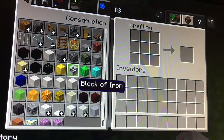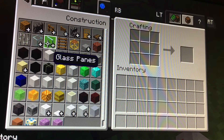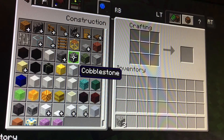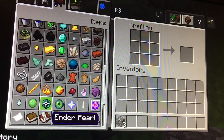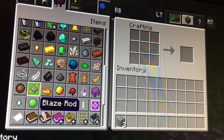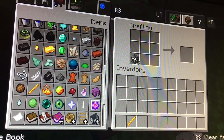This is how to craft a brewing stand. Go into the brick wall section, then get three cobblestone. Then go over and get blaze rods — get one of those.